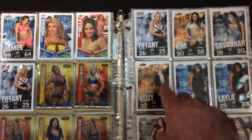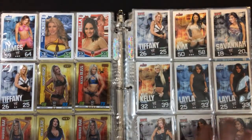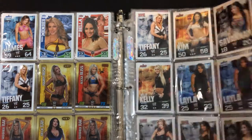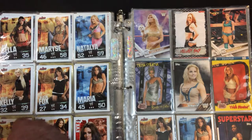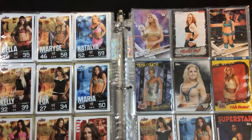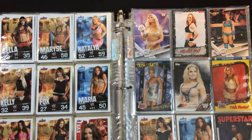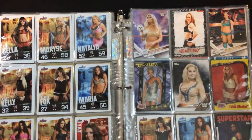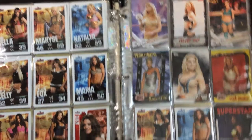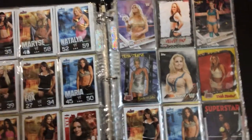Savannah 18/20. Kelly Kelly 32/39. Layla 25/33 — that seems too low. Rosa Mendes 18/22. I think in the older sets, at the time the divas were just lower stats — lower stats across the board. Brie here at 28/35. I don't think I have a Trish Slam Attack. And there's Maria.